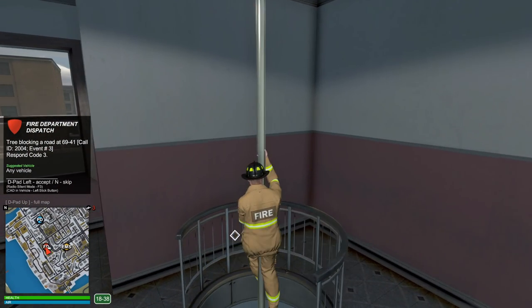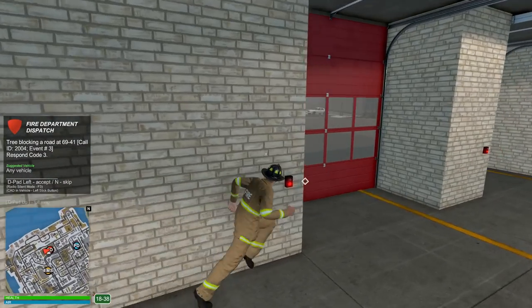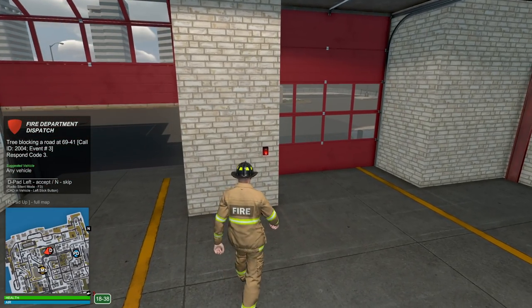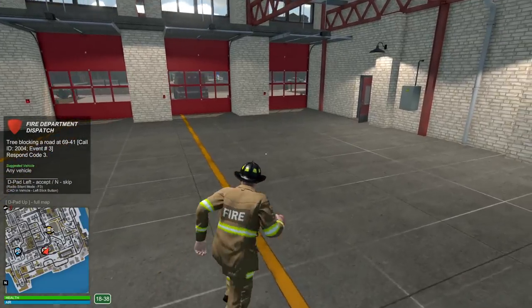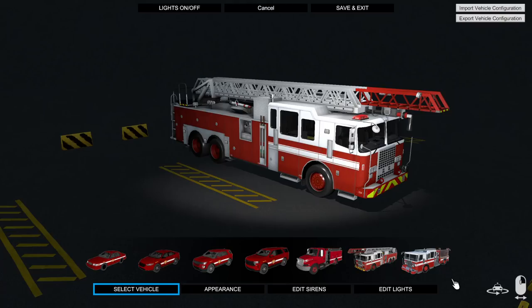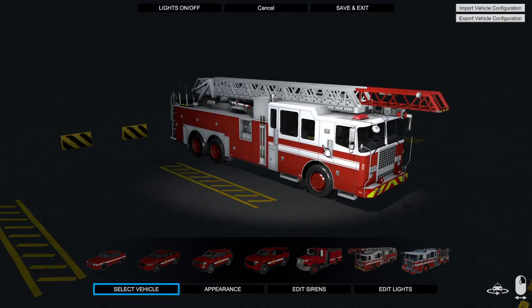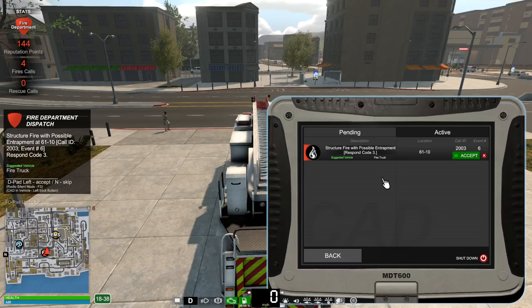That was actually really quick. Let's go in here and open up the doors so we can drive the truck right out. I found the spawn — you have your traditional truck and a ladder truck. I think we should have the ladder truck out. Let's go ahead and spawn this real quick.